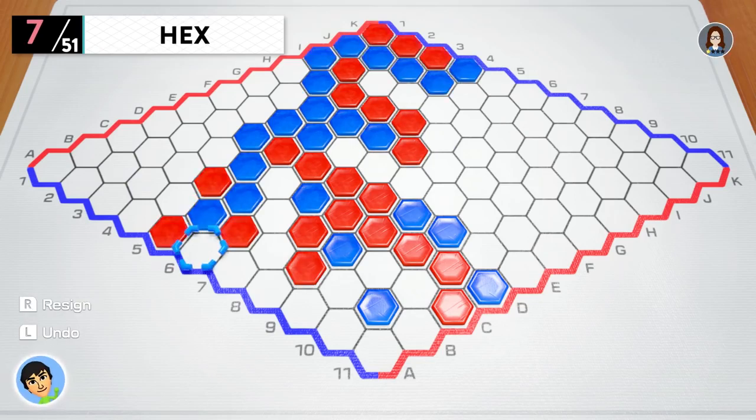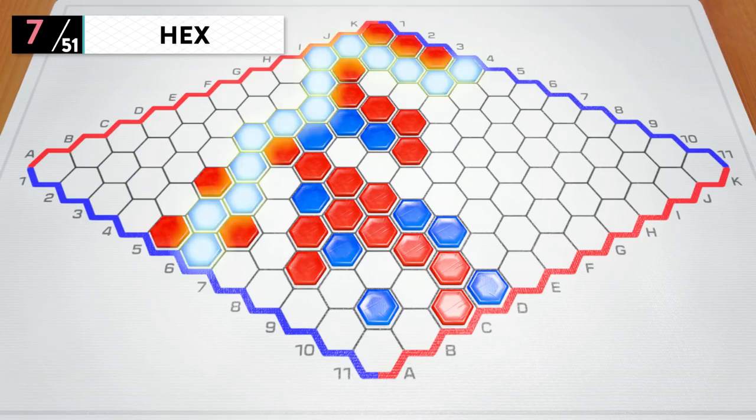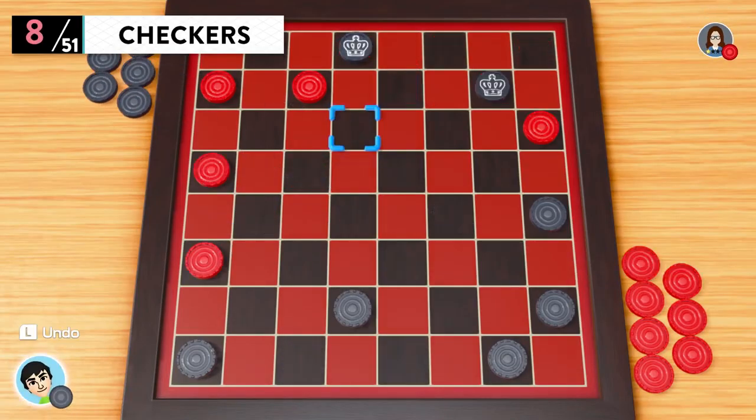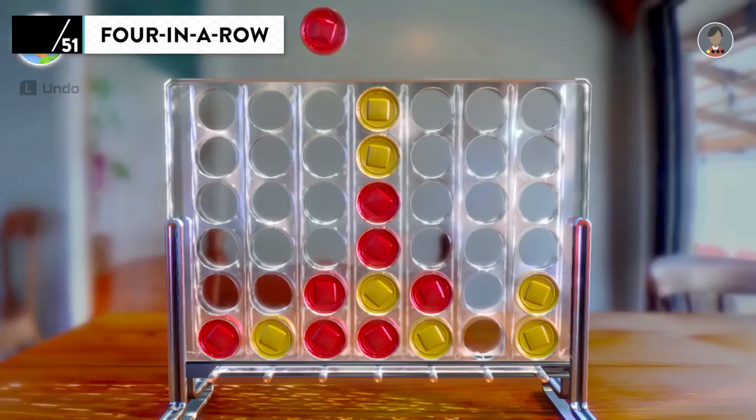Hex — take turns placing hexagonal pieces on a board; connect opposite sides first to win. Checkers — jump diagonally over your opponent's pieces to capture them. Four in a Row — drop pieces into a grid and create a line of four pieces of the same color.